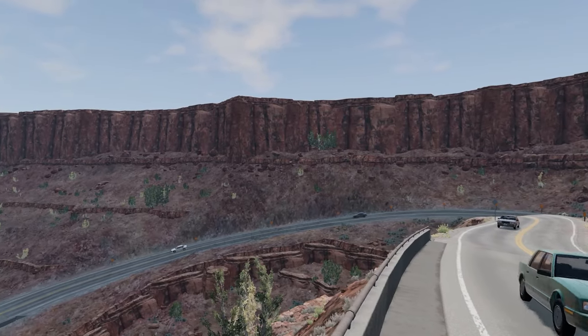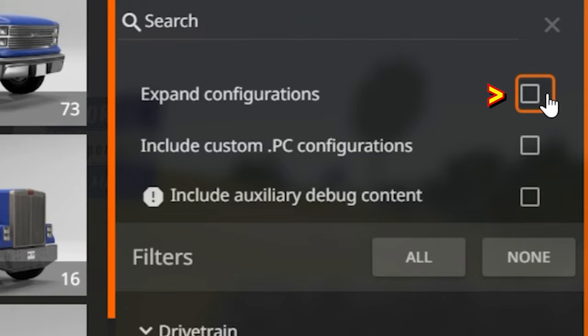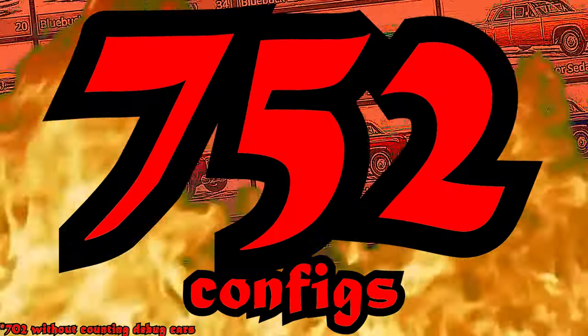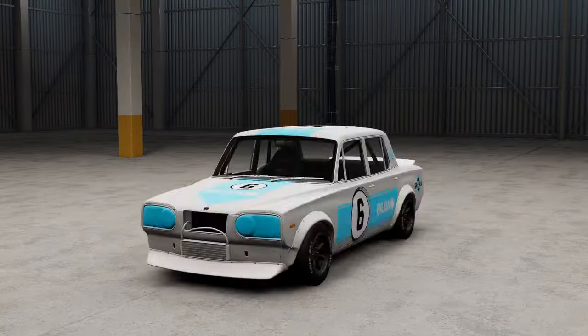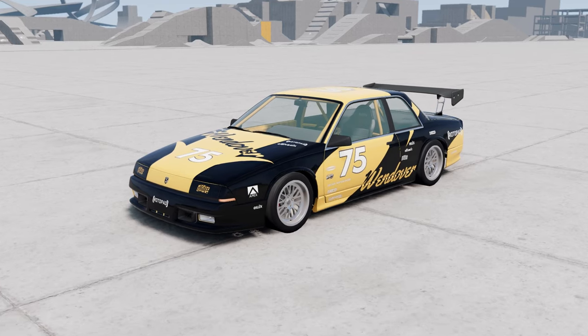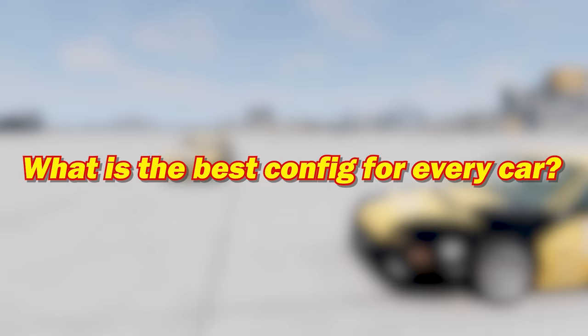It's no secret that BMG has a ton of car configurations. You can especially tell by sorting vehicles by each individual config in the car select, of which you'll find 752 configs divided across the 34 cars. Some of them are better than others, so I wondered: what is the best config for every car? And, well, here we are.